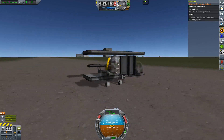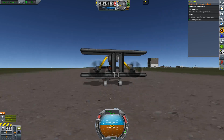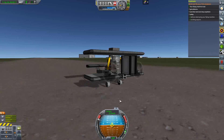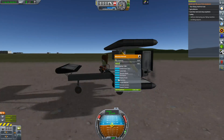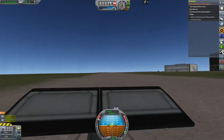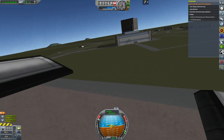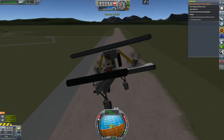We need to get airborne, then land and stop anywhere safely. We're going to try and attempt a landing on this very bumpy default runway. Let's go ahead and pull up — and we're off! Very first powered flight, and Valentina is loving it.